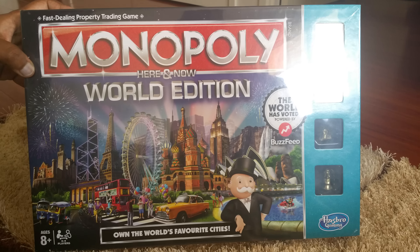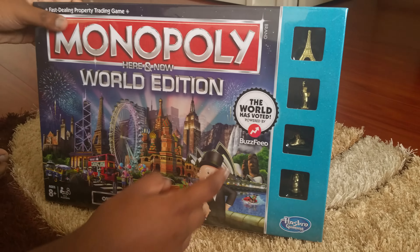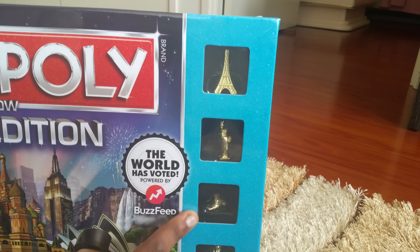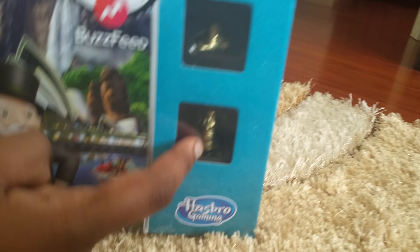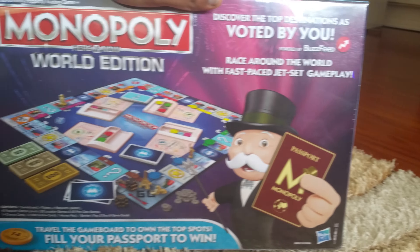Unboxed it already. There's an Eiffel Tower. There's a cat. There's that Easter Island guy who's all over. There's the back of it — on the Monopoly Passport. I think this game thing is Monopoly Passport stuff.